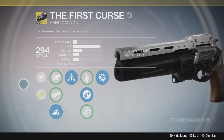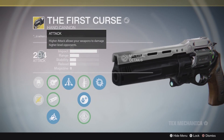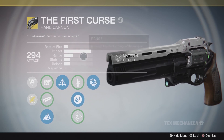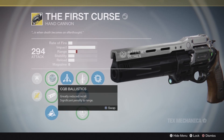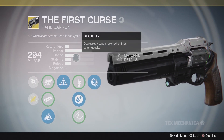First, let's talk about what the weapon is and how it stacks up. Stat-wise, it comes out at 290 from the quest — I bumped it to 294 with a blue I had lying around. The impact is extremely high; it actually does more damage than Hawkmoon, the year-two version. On a precision hit with CQB ballistics, it deals 95 damage.